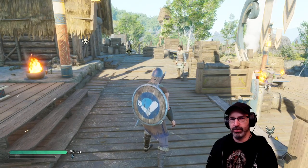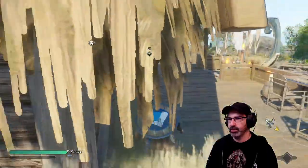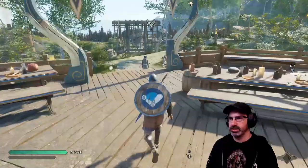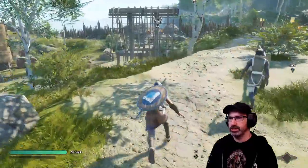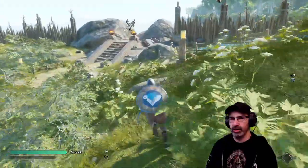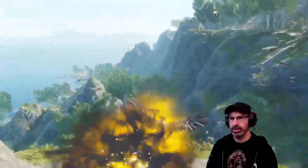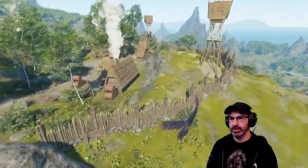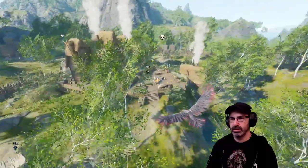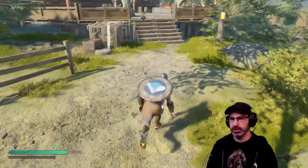I believe you don't take fall damage transforming out of raven. Did it say I can go right back into raven form again? Because last time you had to go to specific places to do that. I guess you'd still have to go to this... over here. Yeah, you still have to go to those places, but there's no fall damage for that.